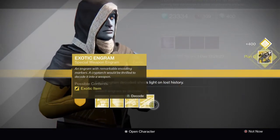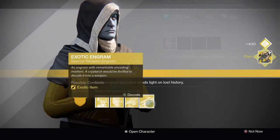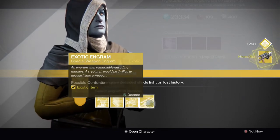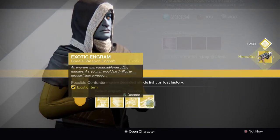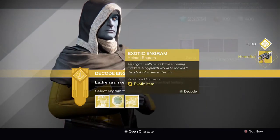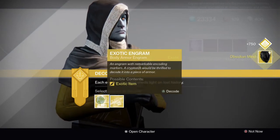Let's start off with the specials as we have three, and we got Plan C. Plan C was the second exotic I ever got — everyone who I used to play with loved it. The week I got it, Arc Burn was on, so it was so effective and really fun to use. Two Hereafters there, not very impressed with that. Obsidian Mind again — nothing we can use there.